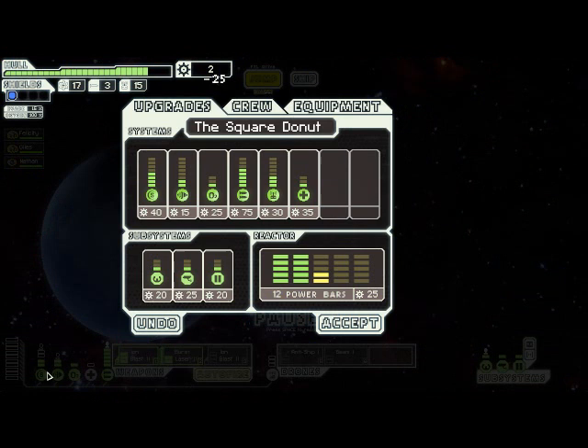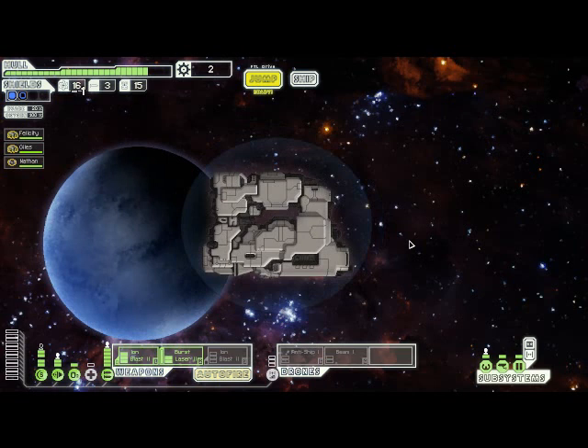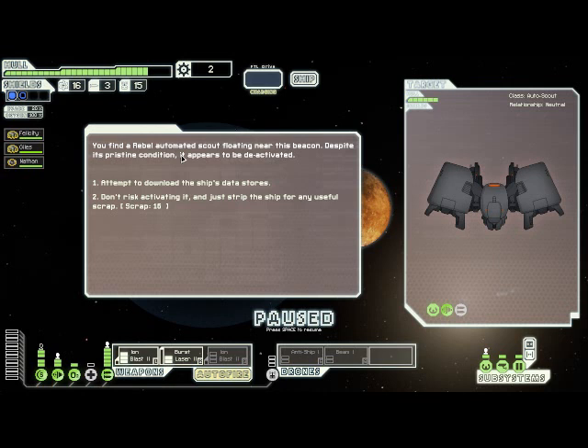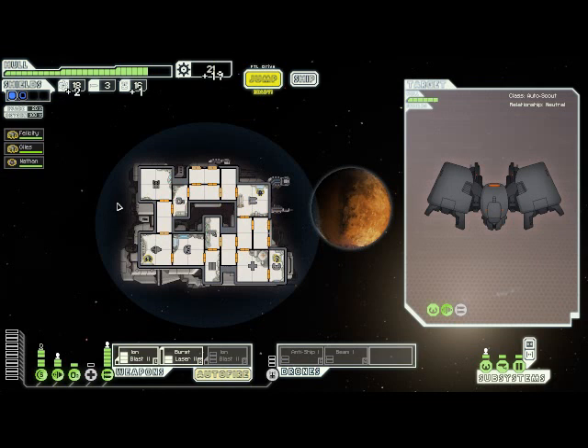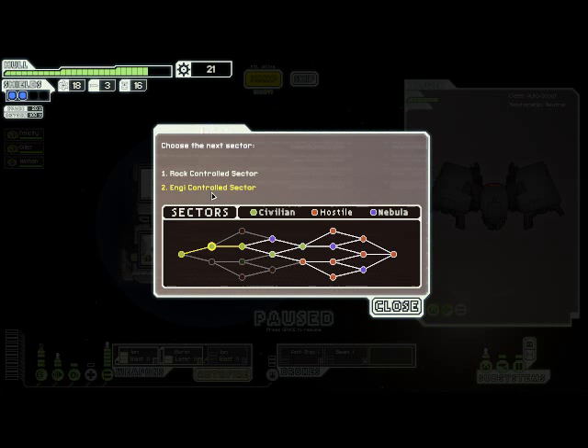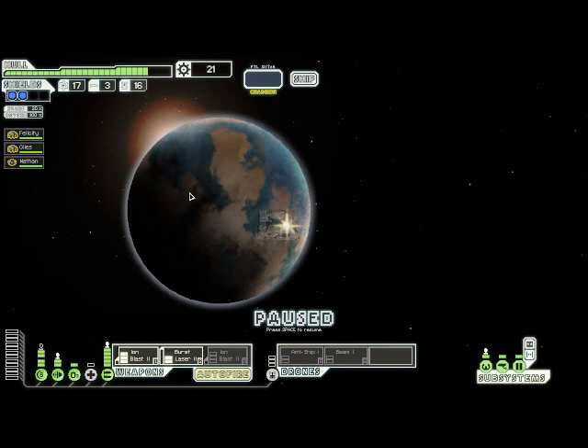Heal him up again. With that scrap, I have enough to power a second layer of shields, which is very good news. There is a Rebel Scout guarding some data - we are going to attempt to download it. We're successful, which means the ship doesn't activate and go hostile. So we get some free fuel, our map gets updated, and we get some scrap and a drone part. The updated map doesn't really do us any good at this point, but the free stuff is always appreciated. I'm going to head through the Engi-controlled sector because that sounds nice and friendly.